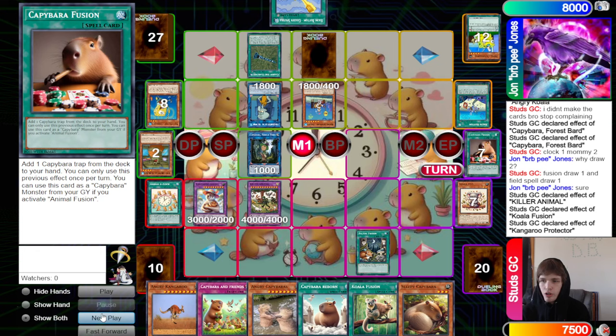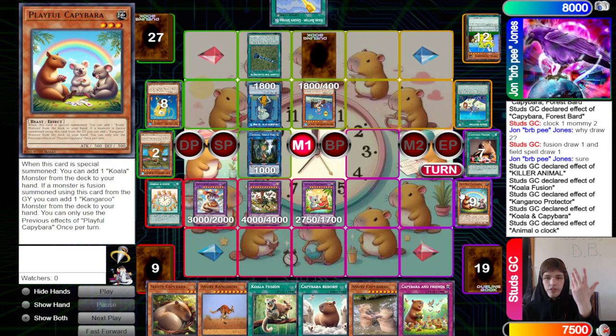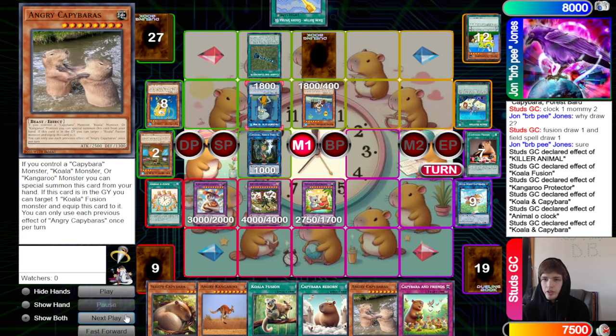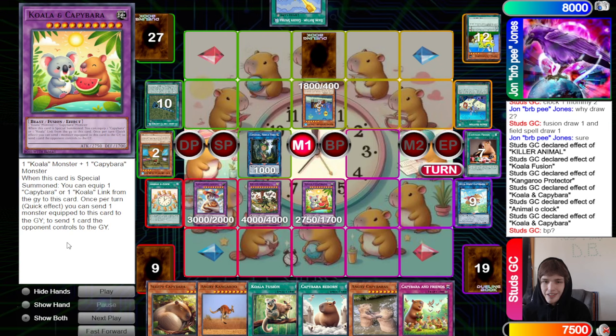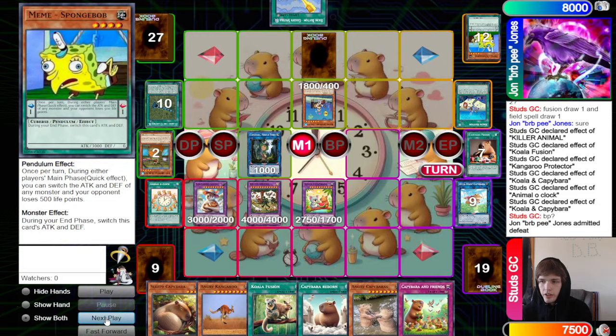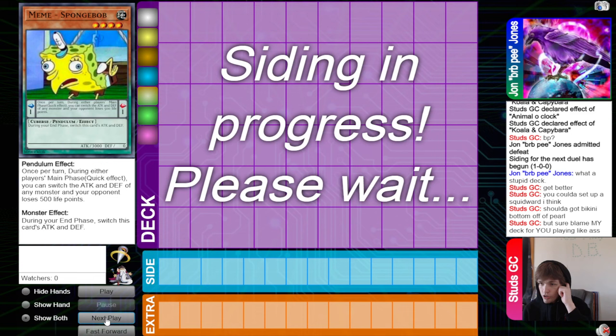They activate Animal Fusion, banish Capybara Fusion from the graveyard, use Koala Time to make Koala Capybara, and equip Animal O'Clock to draw and discard. They had another chance to discard Angry Capybara and fix their mistake — they just didn't. They're obviously kind of new to this deck, which still doesn't come out for a couple weeks so people have time to correct mistakes. Also this sends rather than destroys, so it plays around Clary the Clarinet, making it unable to be destroyed by card effects. They go to battle phase.